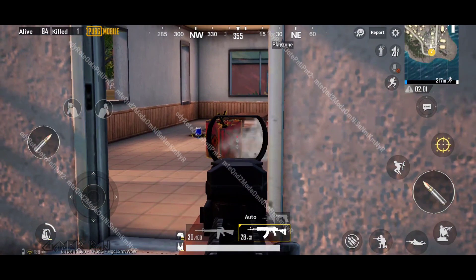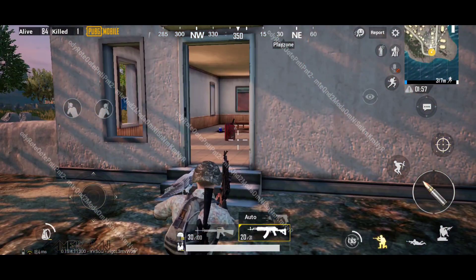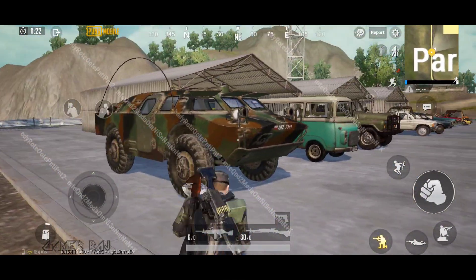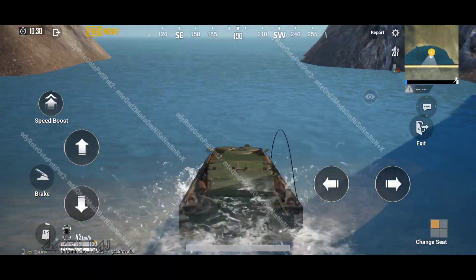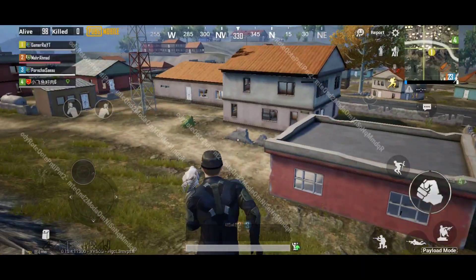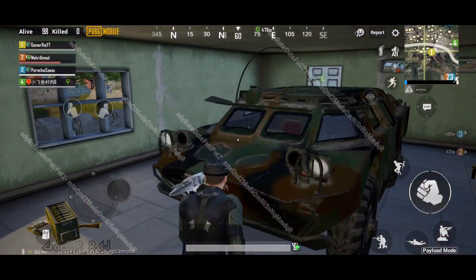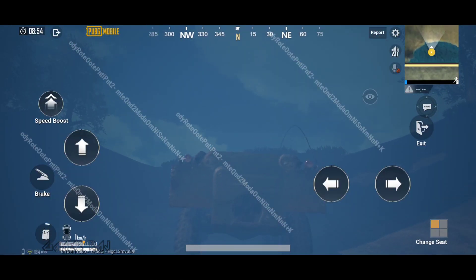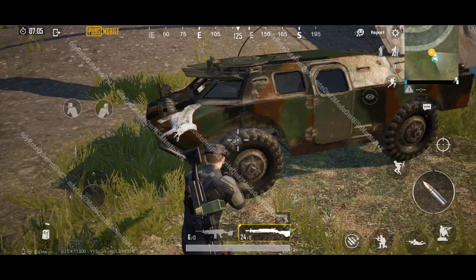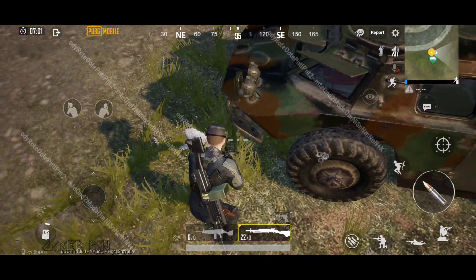There are more weapons and stunts like parachuting down from a helicopter in the payload mode, making it action-packed. In normal mode, they have added exploding fuel cans throughout the map. Then we have the amphibious BRDM2 armored vehicle, which can be called with a flare gun when you are outside the play zone, but you can find it randomly in the payload map. It has a propeller to move in water and an auto-folding front part, and the BRDM has bulletproof tires.